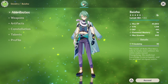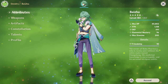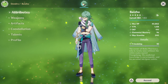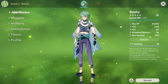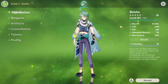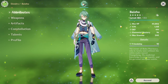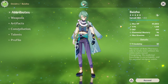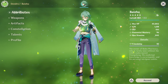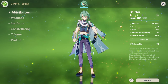Surprisingly enough, Baiju is actually one of the easiest characters to build in the game. All you need for Baiju to function is basically give him HP and give him ER. HP scales his healing, and ER gives him his burst faster. That is his bread and butter — his elemental skill and elemental burst to heal his party members.